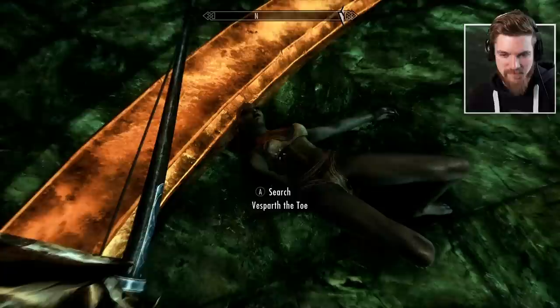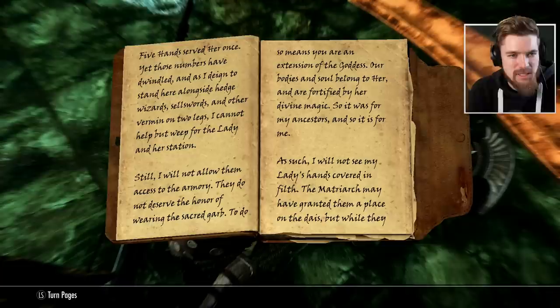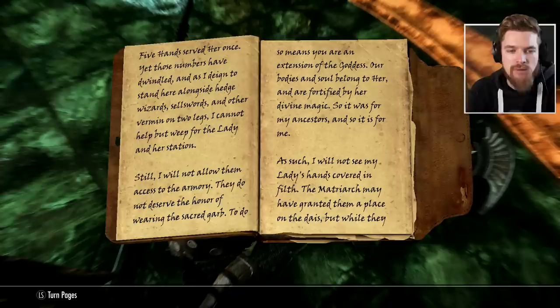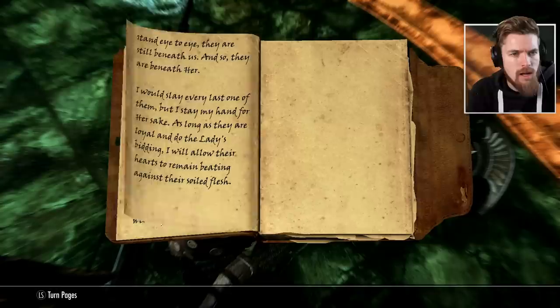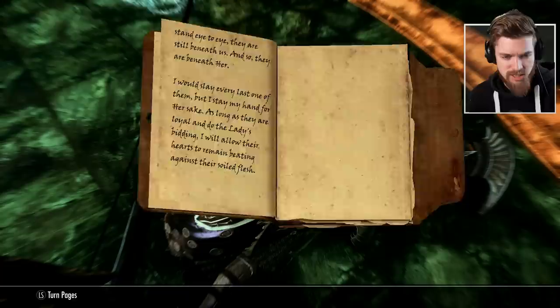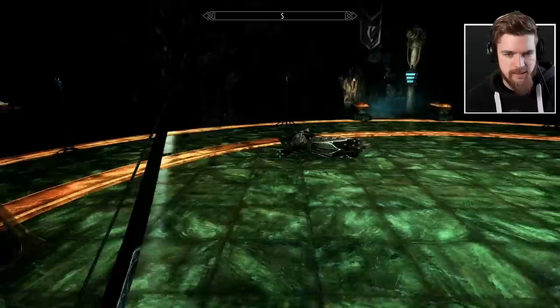Inderbar has a journal as well. 'Five hands served her once, yet those numbers have dwindled. As I deign to stand here alongside hedge wizards, spell swords, and other vermin on two legs, I cannot help but weep for the lady and her station. Still, I will not allow them to access the armory — they do not deserve the honor of wearing the sacred garb. To do so means they are an extension of the goddess — our bodies and souls belong to her, fortified by her divine magic. The matriarch may have granted them a place on the dais, but while they stand eye to eye with me, they are still beneath us. I would slay every last one of them, but I stay my hand for her sake.' Damn, son, you savage.